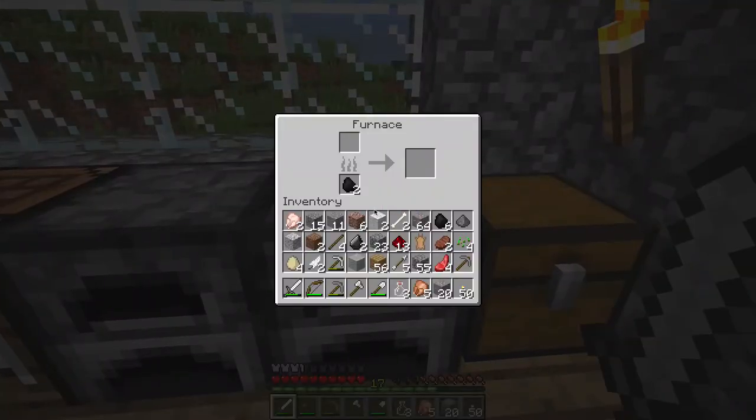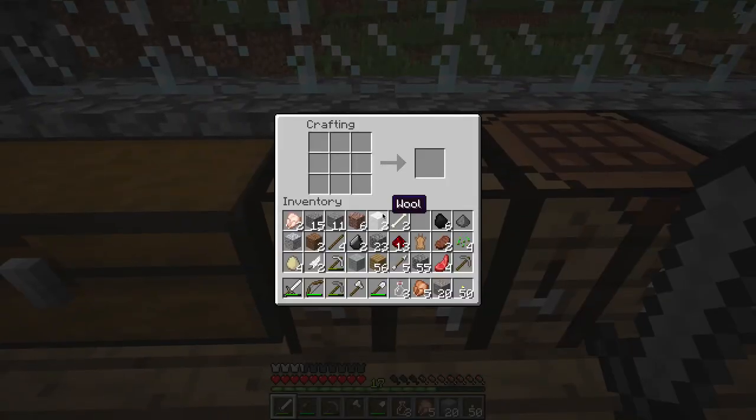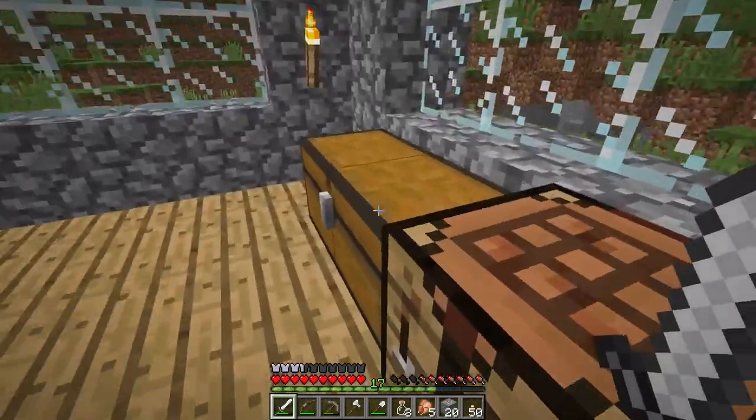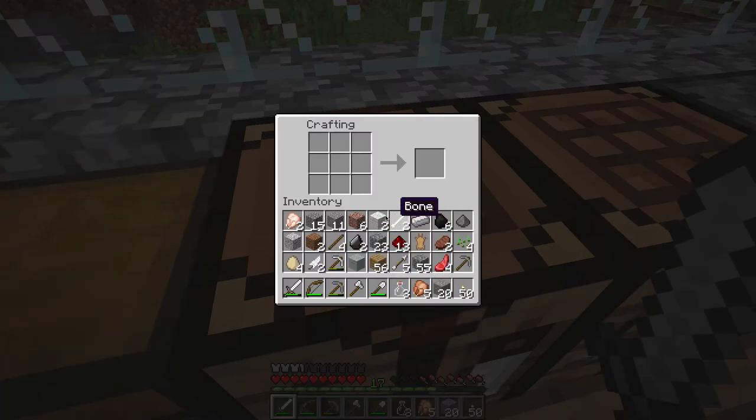We are gonna smelt all of this iron — just put in this stack. Now that we have all the wool that we need, we just need one iron ingot. Perfect — one iron ingot and we are about to craft a shield of awesomeness!